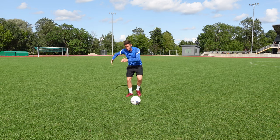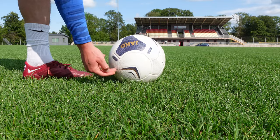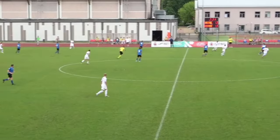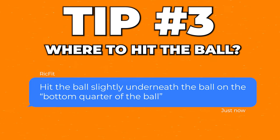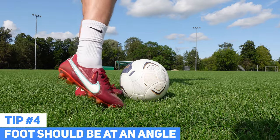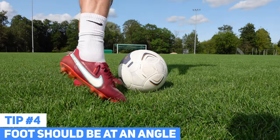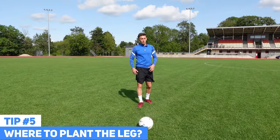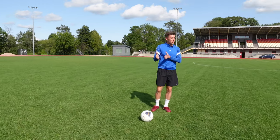We're going to talk about where to hit the ball — you create a chip. The last point is you want to come up to that ball, plant that foot next to it, but with the striking leg you want to come at an angle when you're striking that ball. The plant leg is just as important as the striking leg because it's basically your aim leg.